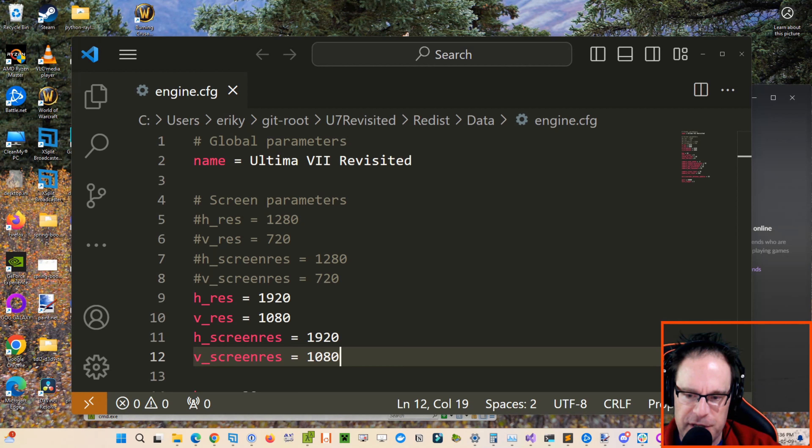I know for sure it's on Good Old Games — that's where I bought it from. And all you have to do is copy over your data folder from Ultima 7 into this project, and then it will pick it up when you launch it.